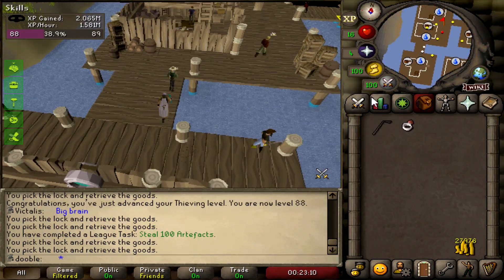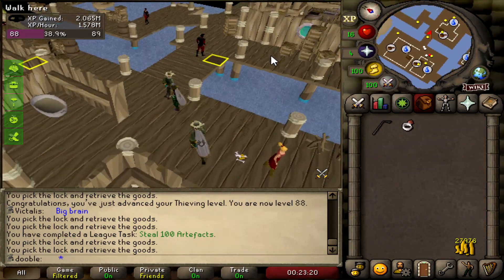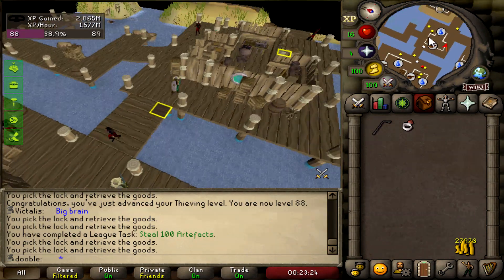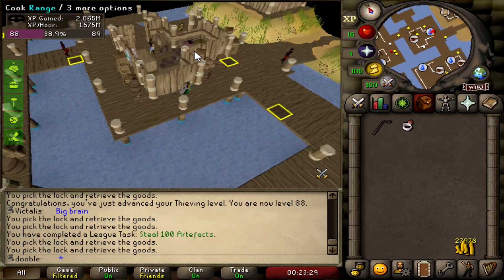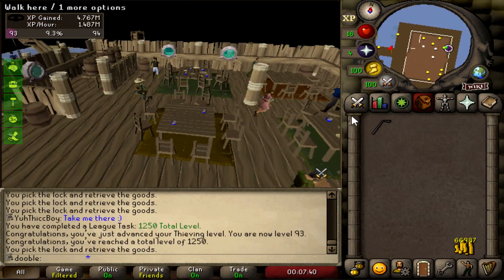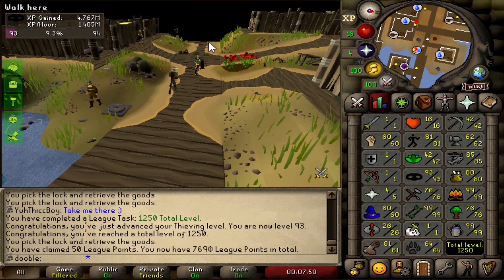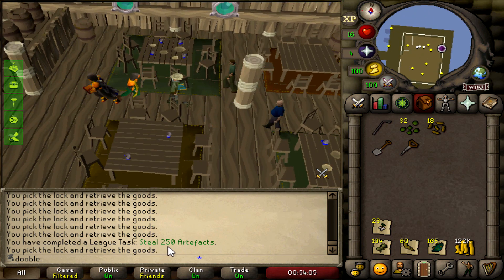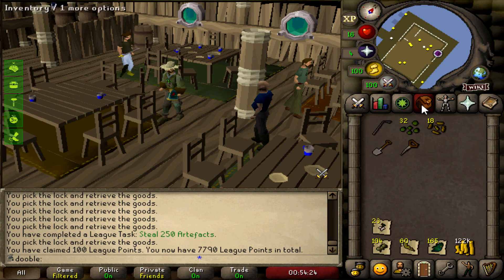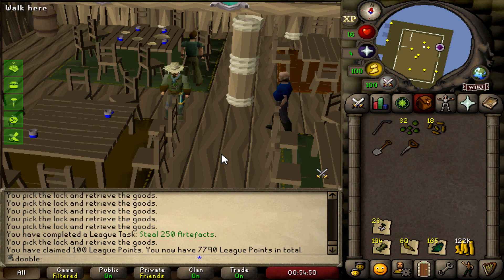We'll see how I feel when we get that level. Another thing I was told — you can skip going north. I used to go north over here, but if you click here right when the guard turns and then go after he turns again, you save so much time. My speed rates are gonna keep going up. I'm really enjoying this method now that I know what I'm doing. 90 Thieving — this is so fast! 1250 total, that's another task. Up to 250 artifacts now. The question is do we continue to 500 — we're halfway. 500 artifacts is 250 points which is a ton, and basically I'd never have to come back here, so I'm leaning yes.